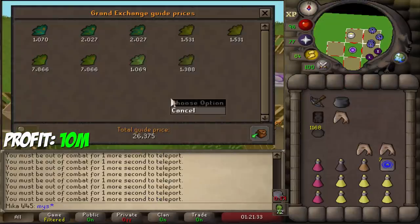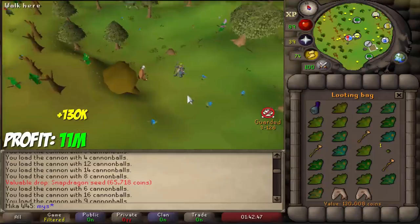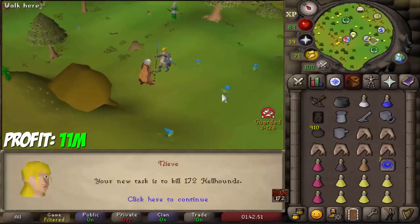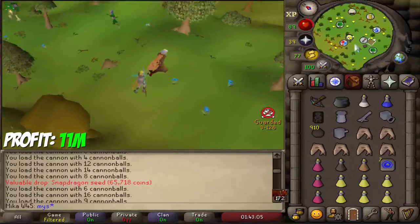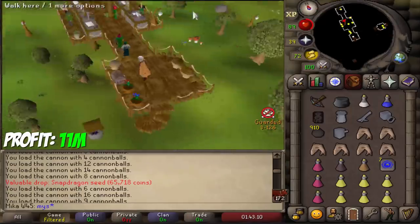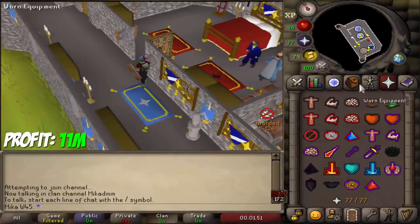The new task is Abbey Spectres. Trip number 1 gave 26k plus 129k. Then 130k from the second trip. The new task is hellhounds, and ladies and gentlemen, that means we're going to be attempting Cerberus. This is going to be very scary, but I do want to stream it because I think it's going to be a lot of fun. Let's start questing — I want to have piety before I start Cerberus.